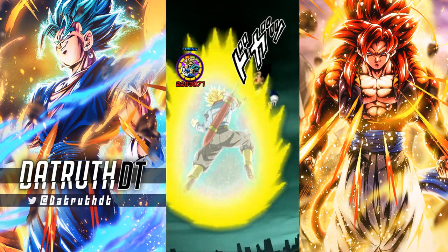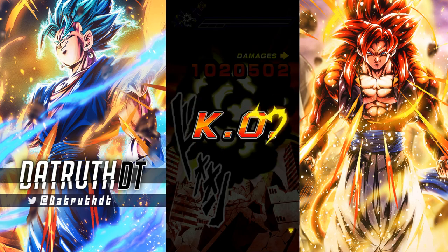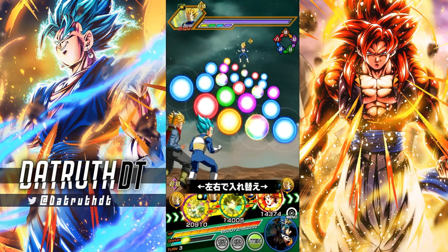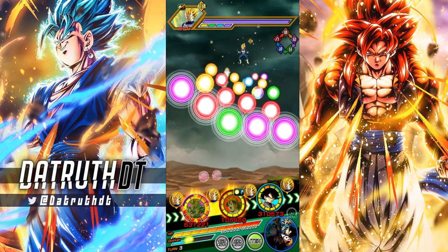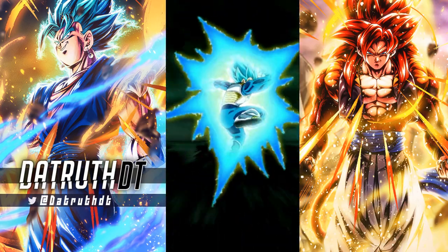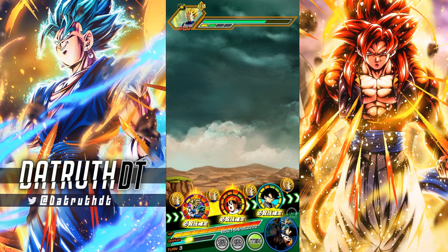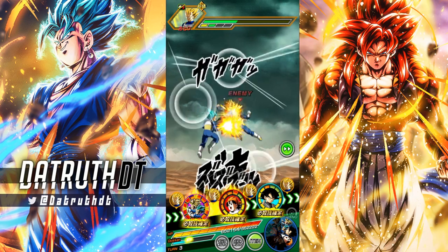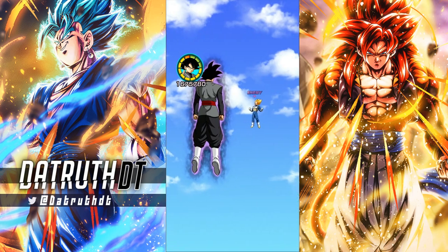Vegeto builds up 20% attack with each attack performed up to a max of 200%, so we built up 80% attack just from that first turn with four attacks. His strengths and flaws are very similar to Namek Goku — better defense than Namek Goku but worse offense is how I think this Vegeto will pan out. On the next turn, start-of-turn defense looks decent, and remember Vegeto is still getting that 50% multiplicative when attacking.